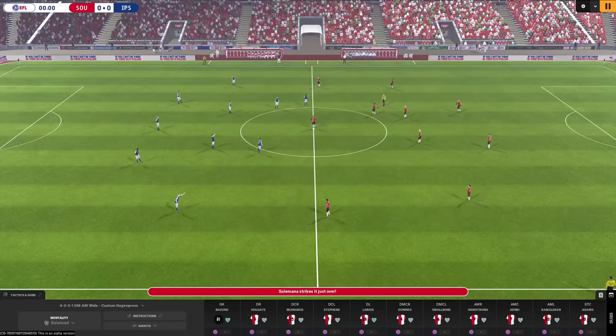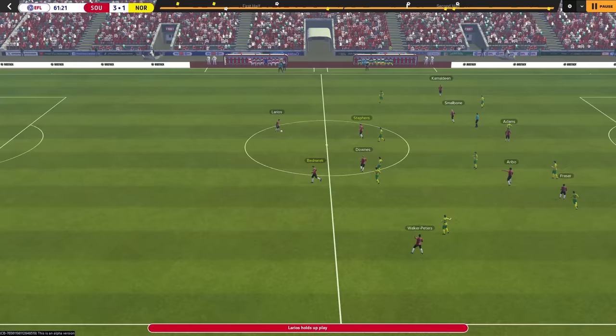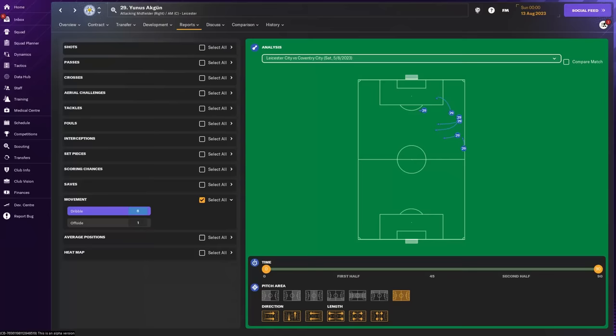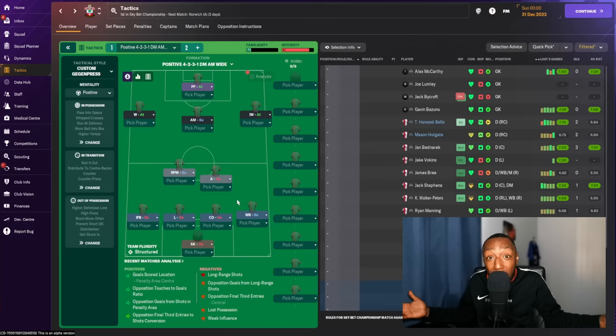There have been significant changes made to the winger role and the wingback role worth noting. Previously the winger role was limited in running wide with the ball, but now you can choose to ask your winger to cut inside with the ball. This brilliant new feature allows your right or left winger to hold their width like a traditional winger during the build-up and attacks, but then cut inside with the ball towards goal when they receive it at feet, rather than continuing down towards the byline. Similarly, the wingback role now allows you to do the exact same thing.